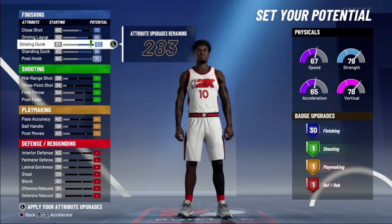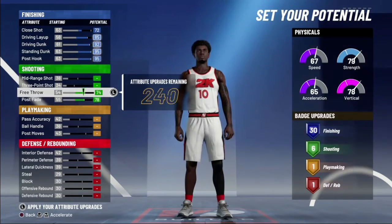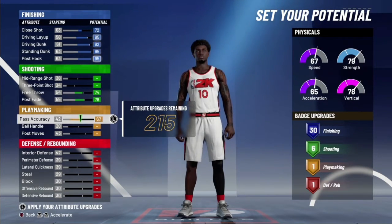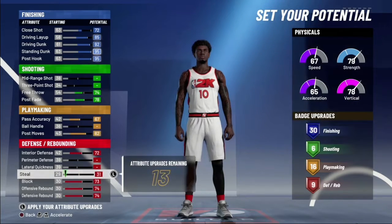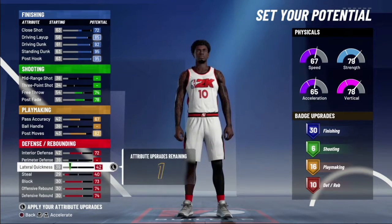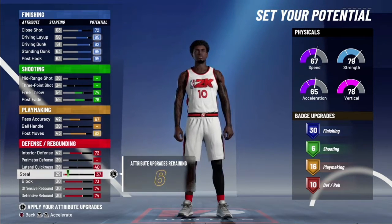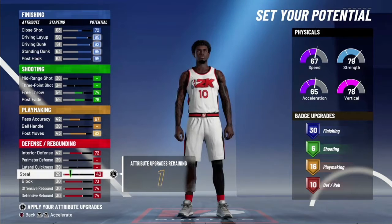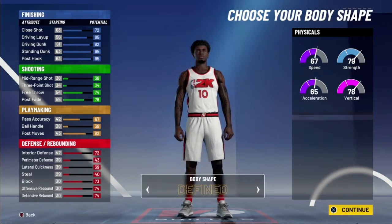Drive and lay up to 85. For shooting, just max this out, take it to 75 and max this out so you can get six shooting badges. Playmaking — boom, boom — so you get 16. For the defense — boom, boom, boom, boom — now you've got a 36, 16, and 10. You can mess around with these last two badge points; I'm going to go with 40 and then 4 D3 because I want at least a little bit of perimeter defense.